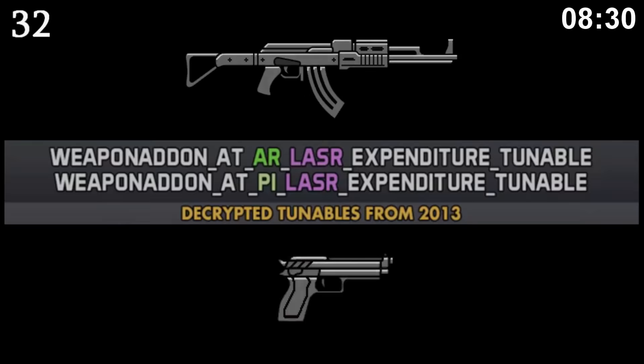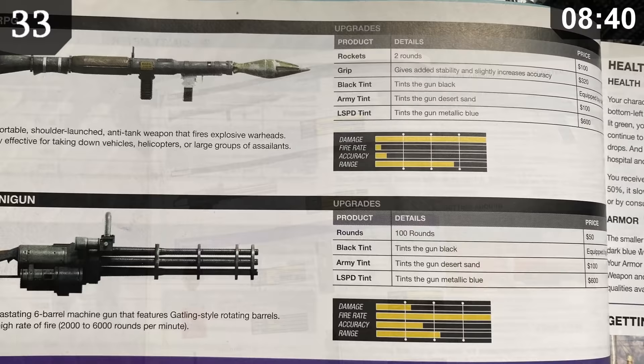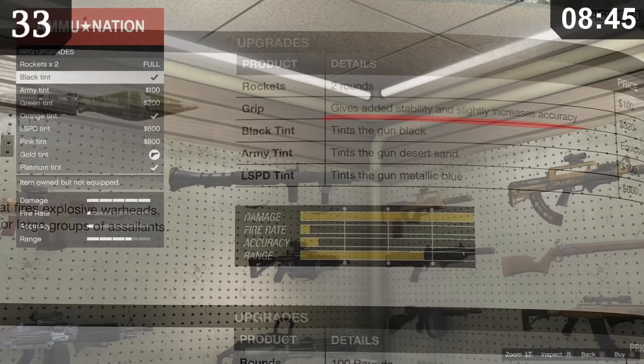It's unknown why laser sights were cut out of the game. In the Brady Games' official guide for GTA V, there's a section showing all of the different weapons and weapon upgrades. If we go to the RPG and look at its upgrades, it says you can buy a grip that increases the stability and accuracy of the RPG — however, in the actual game, no such grip can be found.